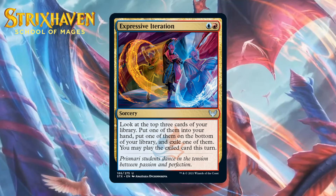Next up, it's Expressive Iteration, which for a blue and a red is an uncommon sorcery. It says look at the top three cards of your library, put one into your hand, put one on the bottom, and exile one — you may play the exiled card this turn. This is sort of a two-mana divination, albeit somewhat time sensitive. Notably, it lets you play lands from exile, so you can exile a land and put something else in your hand. Because you get to choose, there's a reasonable chance you'll get two cards out of this even early. It is a sorcery, making it a little slower, but it's close enough to two cards for two mana that I'd first pick it sometimes. I'm giving it a B-.